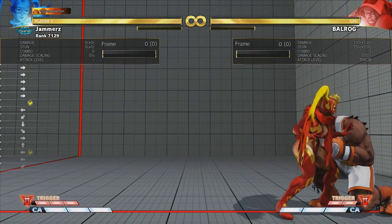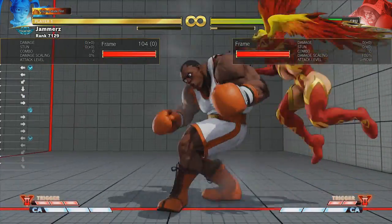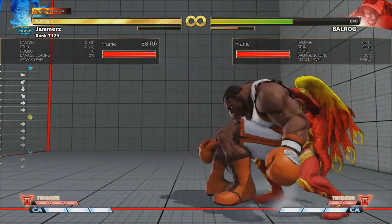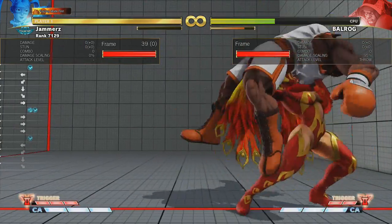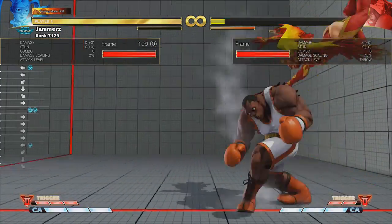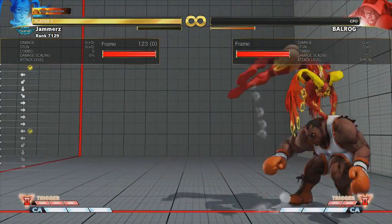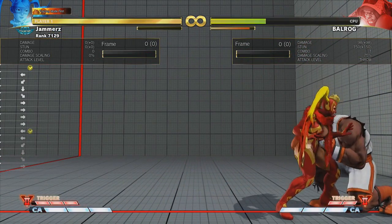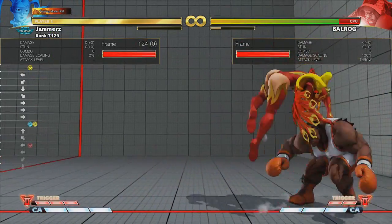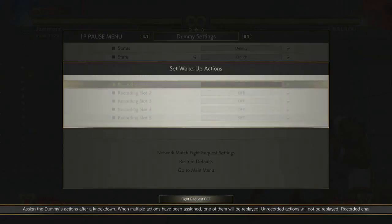The dash up is a mandatory thing Mika players do, and it can apply in the corner as well. After the dash you can do a dash-up light attack, a dash-up medium attack, a dash-up regular throw that connects meaty, or a dash-up into another command grab. If you do brimstone into dash-up brimstone, that's basically Mika's throw loop — but it's very risky because of the extra recovery frames added to all command grabs in the game. The reward though is a nice payoff.